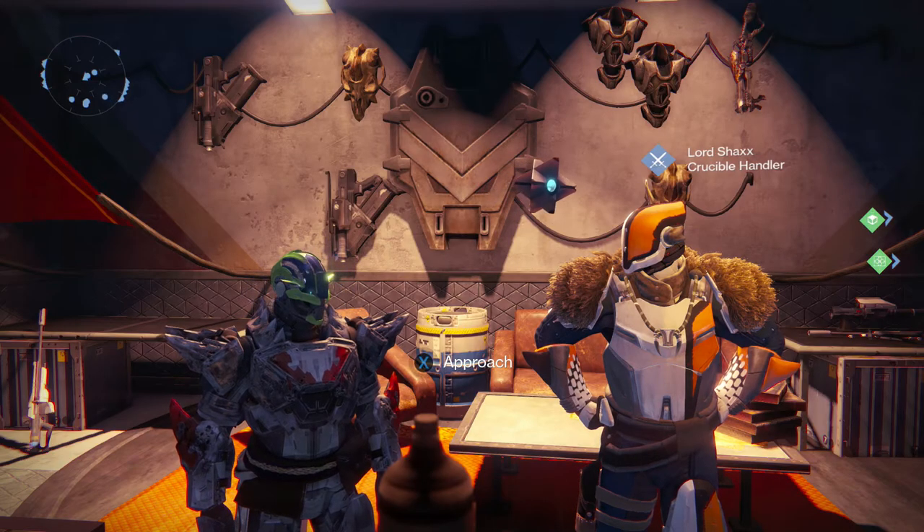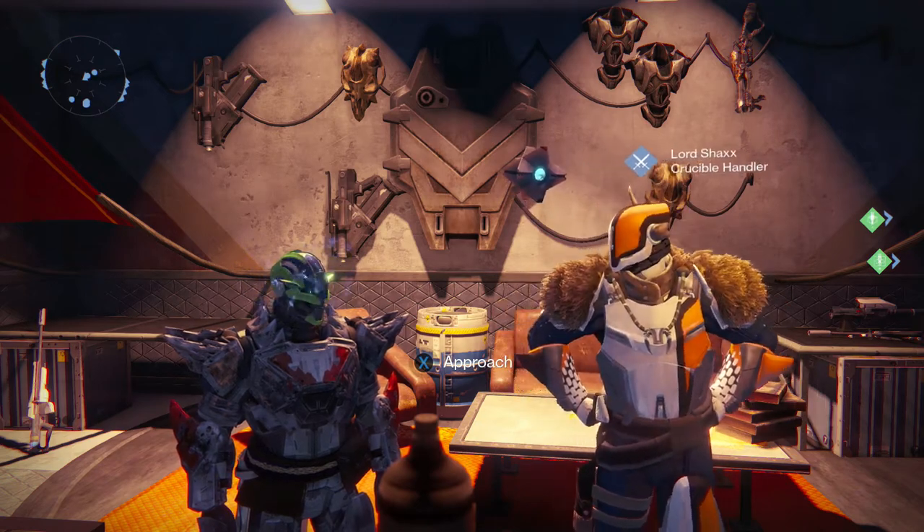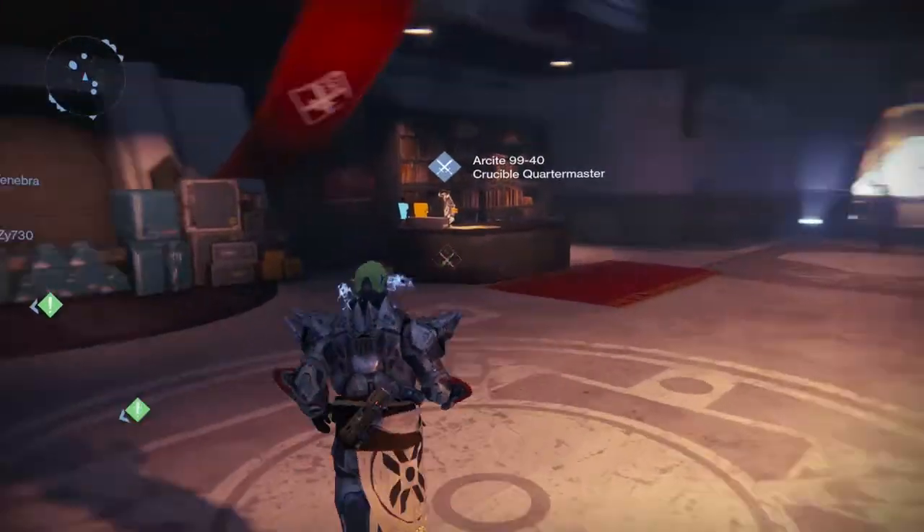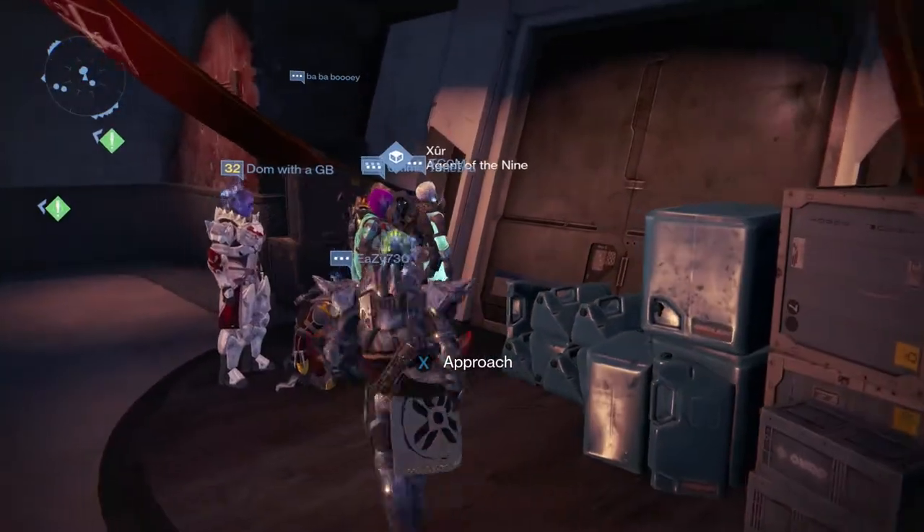What is up guys, John here and welcome back to another Destiny video. Today is Friday, which means Xur's here. As you can see, I'm standing right next to the Crucible Handler. Right across there is the Crucible Quartermaster, and Xur's going to be right here located right next to them. So real quick, we're going to see what he has to sell this week.